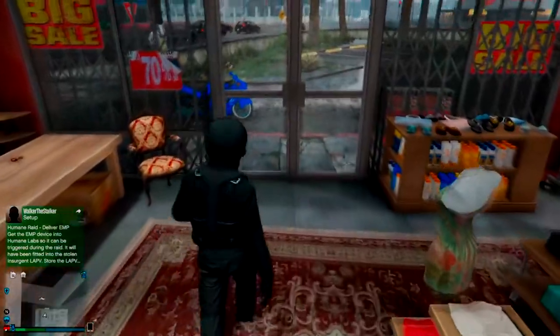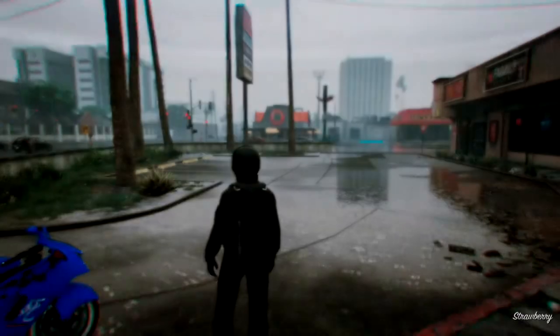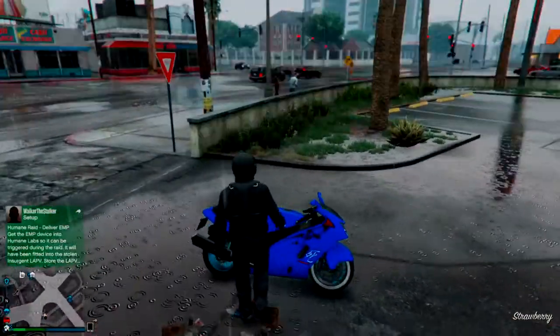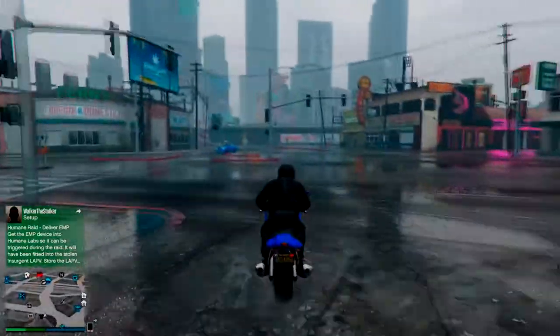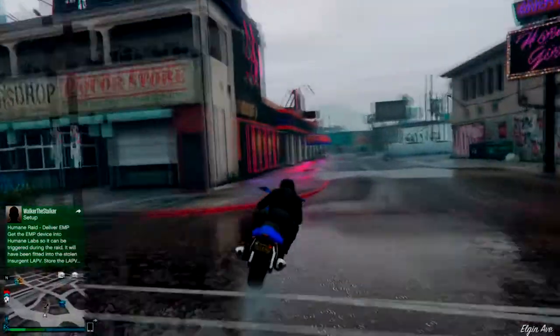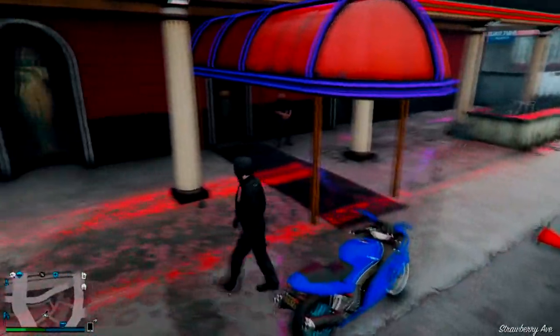Then you just want to go to the strip club — as you can see I'm showing you now, it's right here on the map. I'm just gonna drive my way back to it. Once you've reached the club, just enter it.